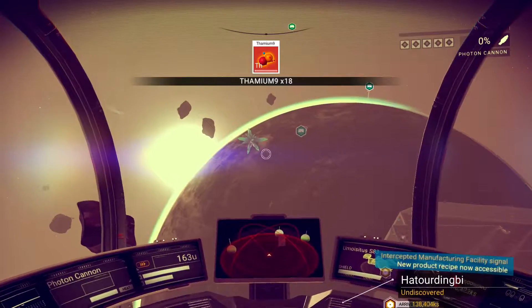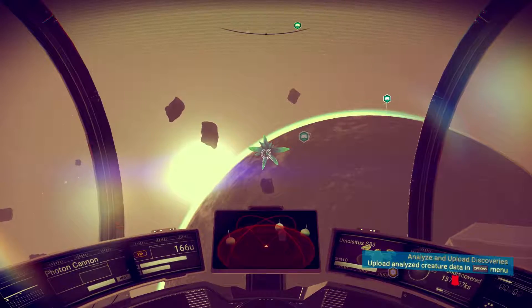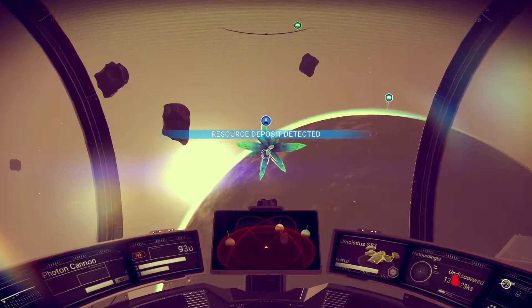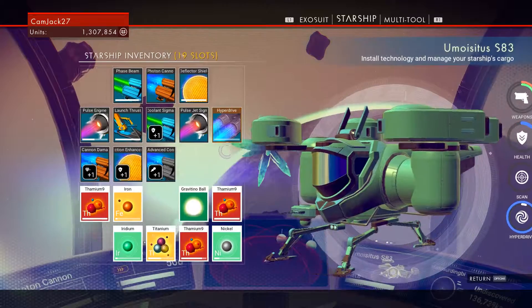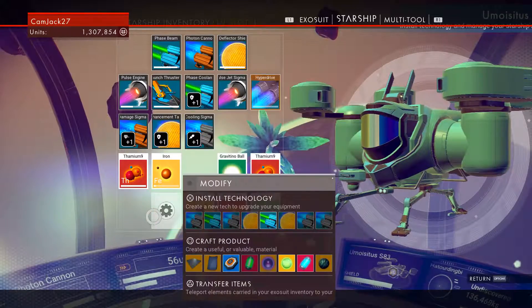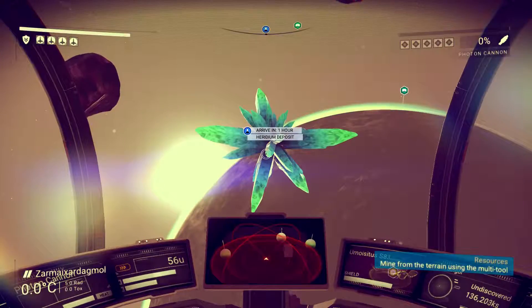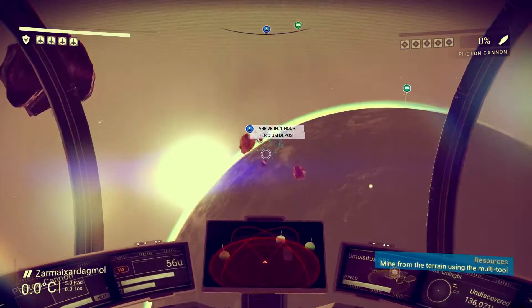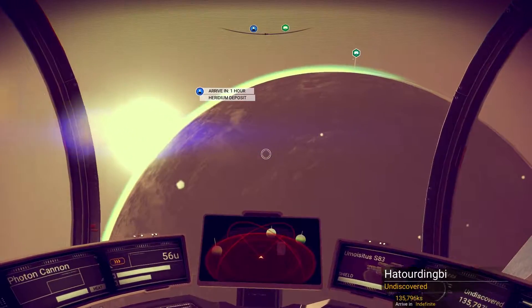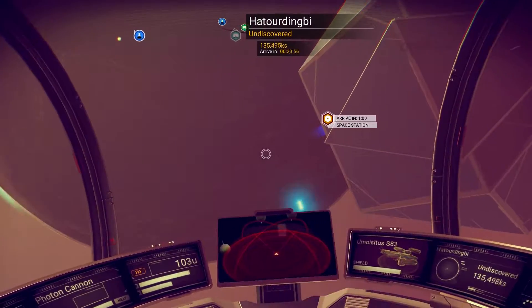Whoa, what is that? Resource deposit. Hold your horses — we gotta get more warp cells. There's a heridium deposit and a manufacturing facility. Alright, let's hit this space station.